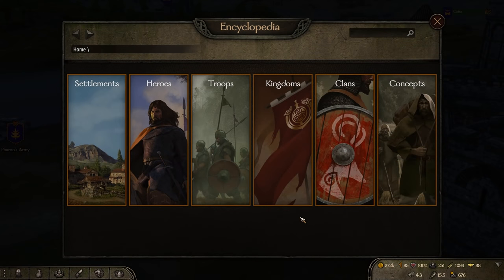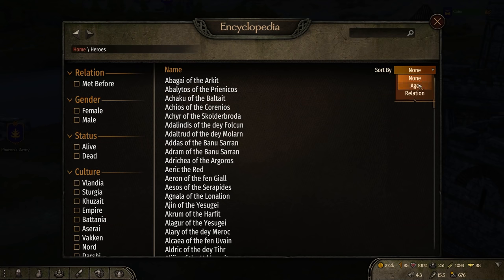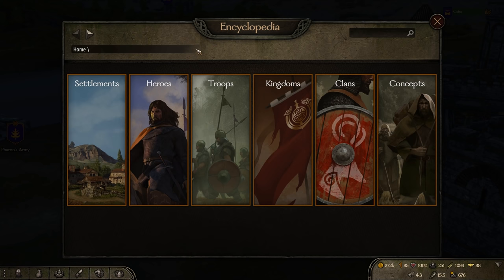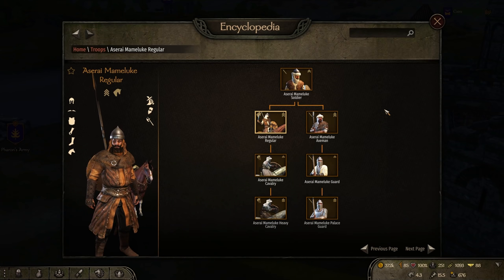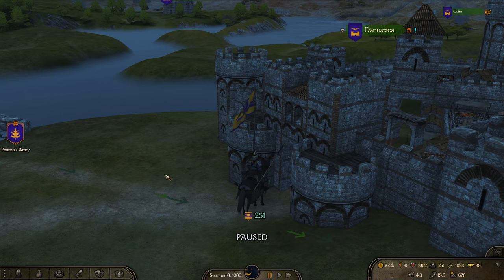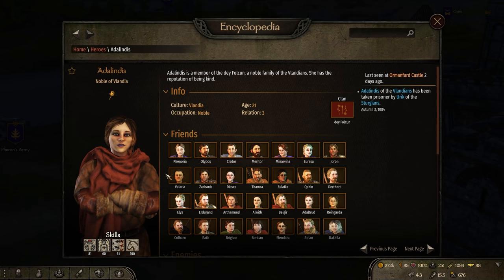Moving into the encyclopedia, we have some nice changes. I can now sort things by tier, level, whatever it is. If I jump over to heroes, I can sort by age or relation — kingdoms by total strength, fiefs, clans — you now have the ability to sort through all this. Another nice quality of life improvement: if I press N, it closes the encyclopedia; if I press N again, it brings me right back to where I was. So if I'm trying to find a specific person and I'm jumping from location to location, I can just press N and they're right back there for me.